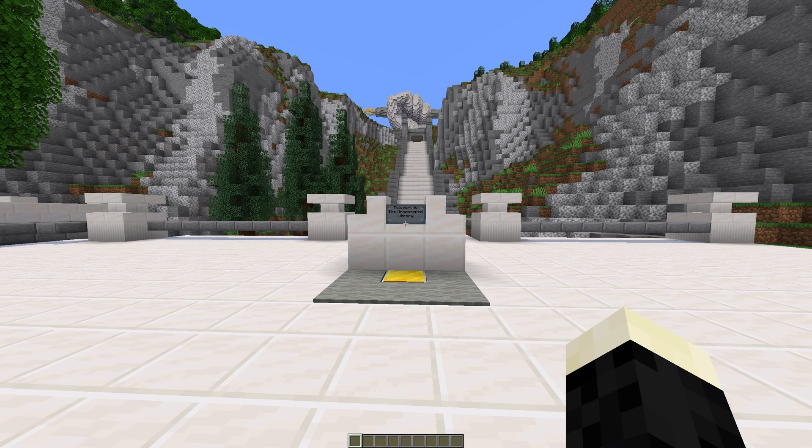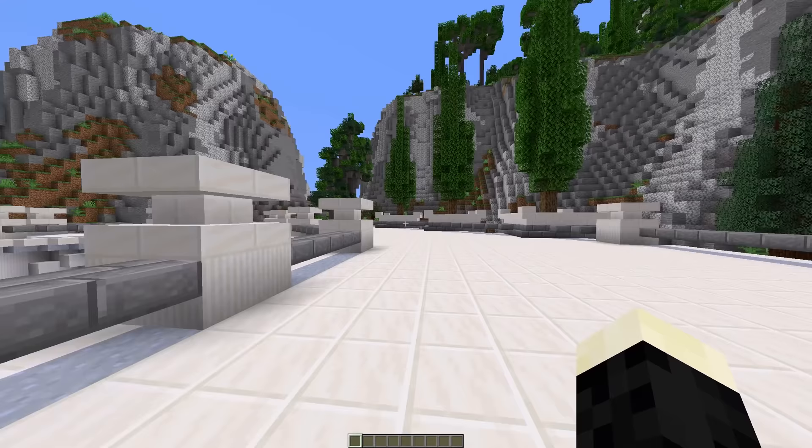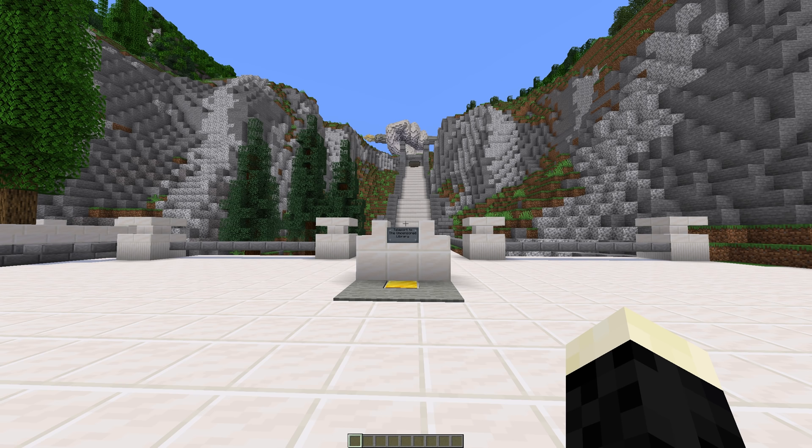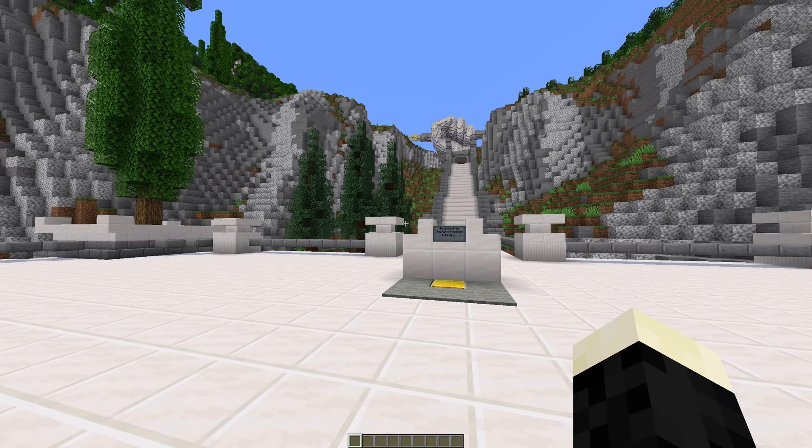Today we're going to be taking a look at the Uncensored Library, which is a map in Minecraft. You can either join the server or download the offline single player file. It lets you explore a library with some pretty interesting information. There were 24 builders for this map from 16 different countries. It's a huge virtual library which houses information on all 180 countries in the Press Freedom Index, as well as a special exhibition hall on five countries notorious for their press censorship: Russia, Vietnam, Mexico, Egypt, and Saudi Arabia. The library is hosted on a server for a year, allowing anyone around the world to visit regardless of press censorship in your country, and it's also free to download and play in single player.